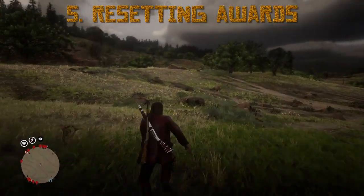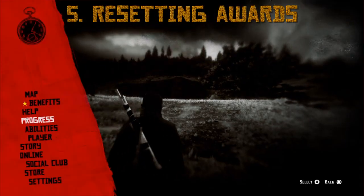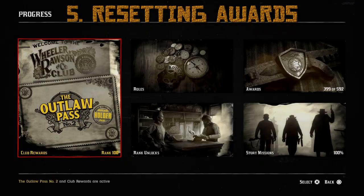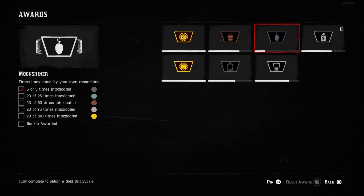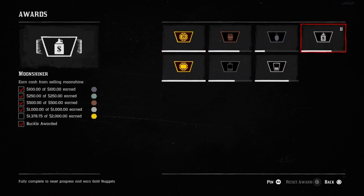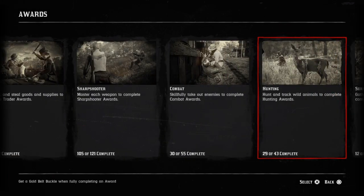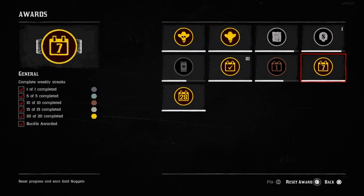At number five, we have Awards Reset. Every time you reset an award you get 40 gold nuggets, or 0.4 gold. You want to press Start, then go to Progress, and then select Awards. I didn't even know about this mechanic until like four months ago. I reset all my awards and got like 10 gold bars.